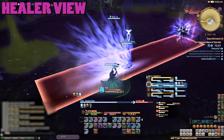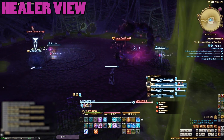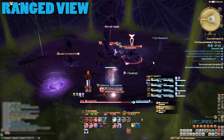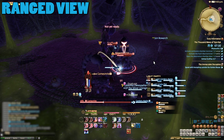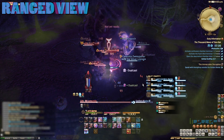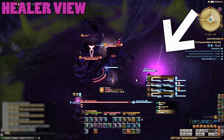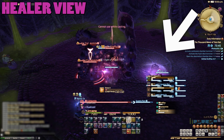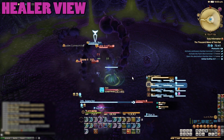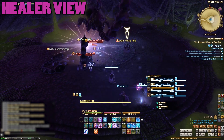Graphius has a long and narrow frontal attack to avoid and will occasionally summon two adds to help him out. Tanks should grab these and DPS should take them down. However, the next time they spawn the boss will likely be so low that you can ignore them. He'll also target a random player with Sticky Web, which will spawn another fleshy pod at their location — again, the fleshy pods aren't much of a threat so you don't usually need to care about this one.